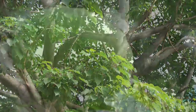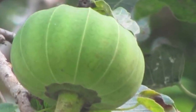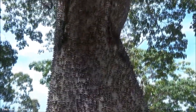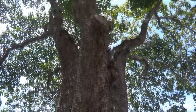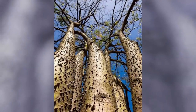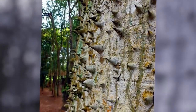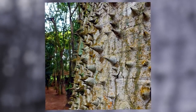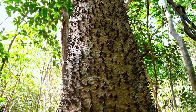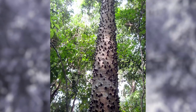However, the unfortunate truth is that this is not the only way in which the sandbox tree can cause harm. Even before exploding, the fruit of the sandbox tree is poisonous and causes vomiting, diarrhea, and cramps if ingested. The tree sap is also quite dangerous, as coming into contact with it can cause rashes, blistering, and even blindness. As such, it shouldn't come as a surprise that many native tribes actually use its poison to make poisonous darts — and that poison has given this tree fitting nicknames such as monkey's pistol, monkey no climb, and our personal favorite, monkey's dinner bell.